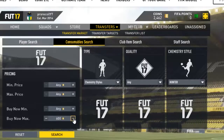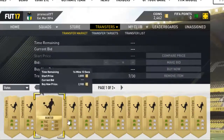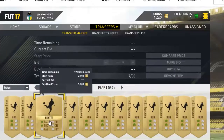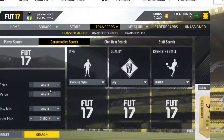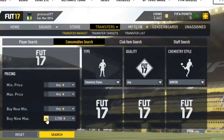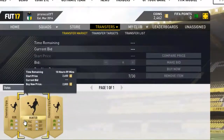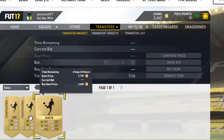You want to work out the minimum buy now for this card. When I did this video the minimum buy now was around two thousand seven hundred, maybe two thousand six hundred. You want to try and pick cards up for two hundred or three hundred less than that minimum buy now, so around two thousand four hundred or two thousand five hundred, so you make a profit when you sell.